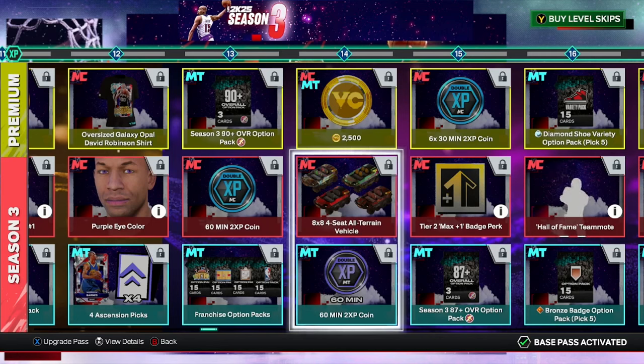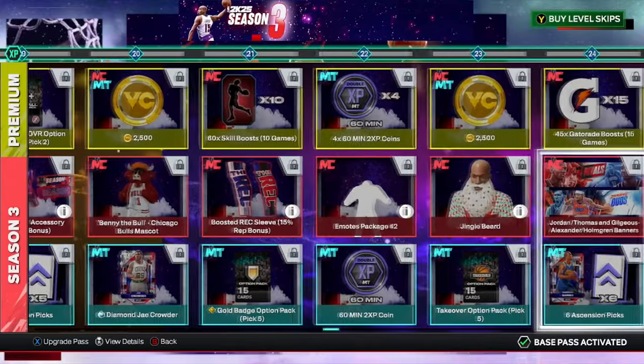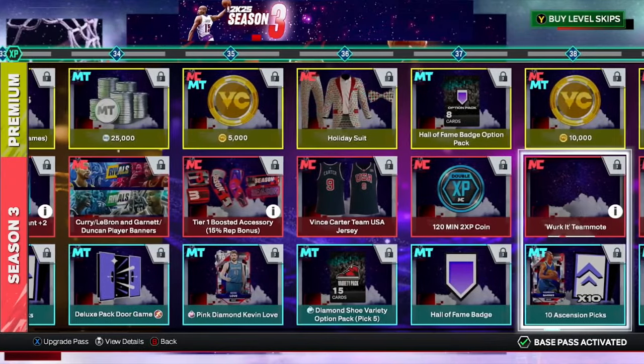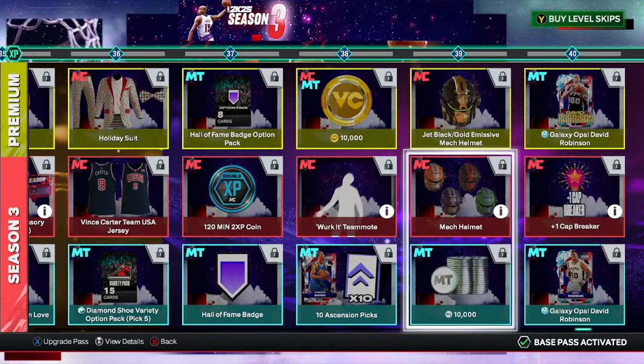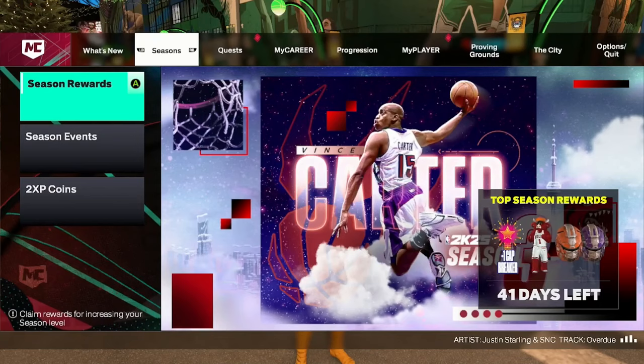We get these eight-by-eight four-seat all-terrain vehicles, so I'm guessing you and your friends can sit in one vehicle and drive around — that's pretty cool. Boost helmets, accessories, mascots, all the usual stuff. They got a holiday suit this year and these mech helmets which look pretty cool. They also have the plus-one cap breaker at the end again for people who want to upgrade their builds.